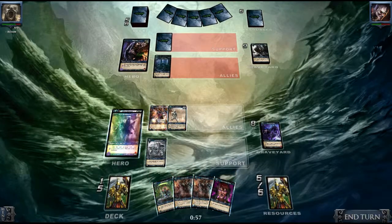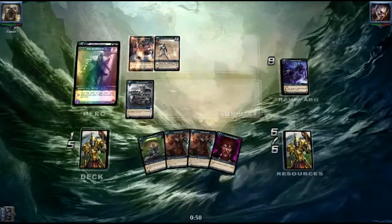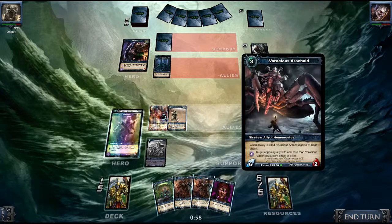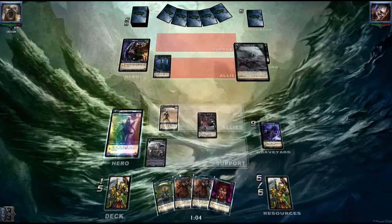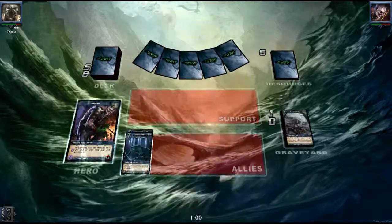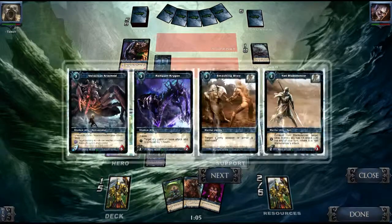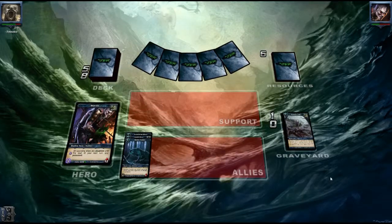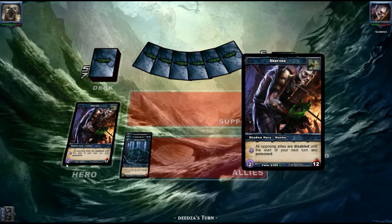We have two Gravemongers here, which is pretty nice. Let's pump it up a little bit. As you can see, it already has six attack and could make it nine — that's pretty sick. The damage is dealt to itself, but he would die anyway. Time to get out some Gravemongers, eat some of the Smashing Blows, and end turn. He's gaining Shadow Energy, but at the end of the turn he's losing it, so that's pretty nice.